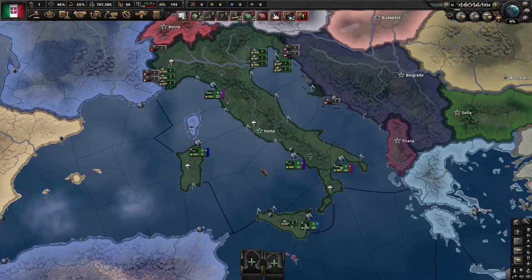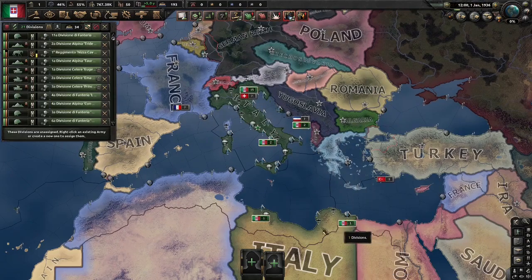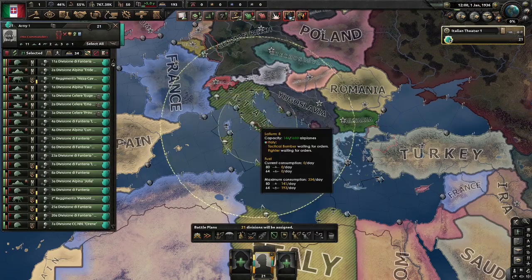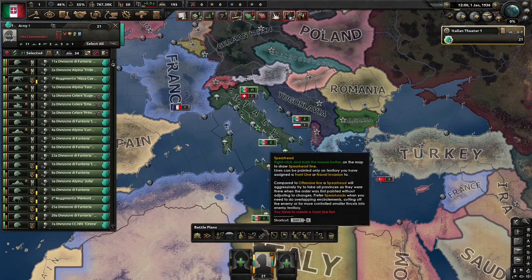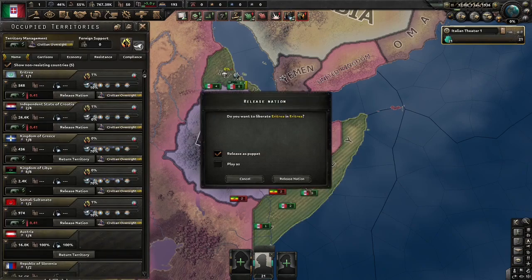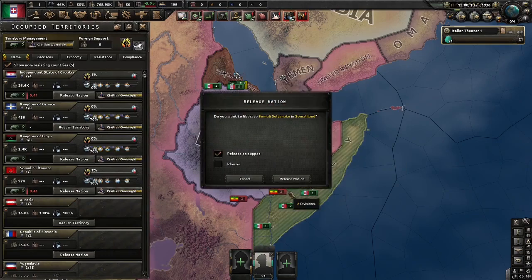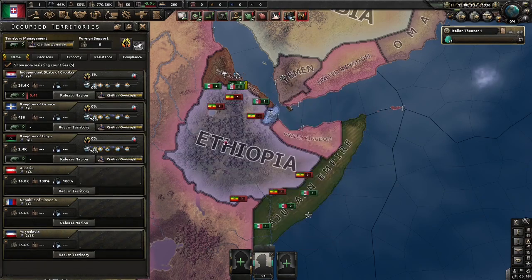So let's begin with Italy's army. Italy has one of the larger armies in the game to start, so let's gather up all the units in Italy and Libya and put them on a full backline — we can deal with them later. For the units facing Ethiopia, before we deal with them, what we're going to do is release Eritrea and Somalia as our puppets. A simple reason for this means we can bypass the focused Ethiopian war logistics, and they'll put out a load of troops.